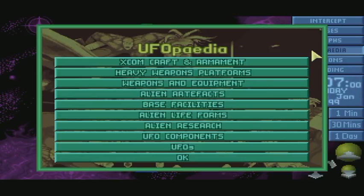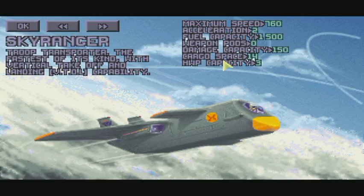Alright, we're back here. This is our UFOpedia. I haven't actually looked at this before, but you can kind of see — here's the Sky Ranger. It gives you little blurbs on all the different stuff you have, and as you research stuff and figure things out, these blurbs increase, you get more information. A troop transporter, the fastest of its kind, with vertical takeoff and landing capability. Doesn't look like it can do that, does it?